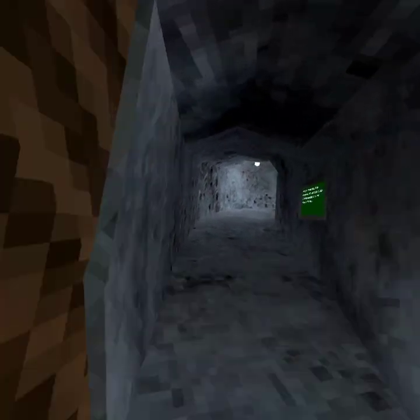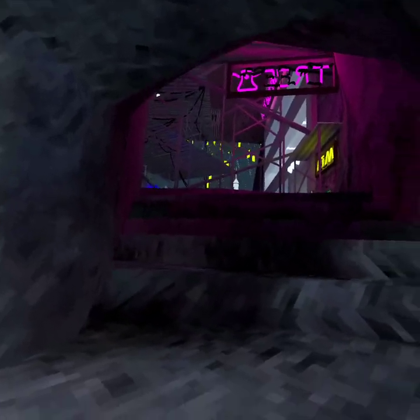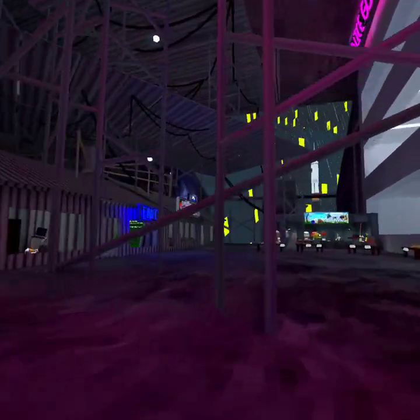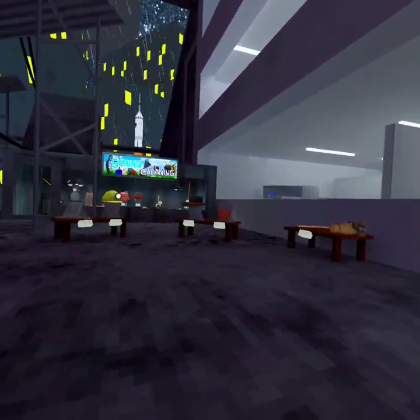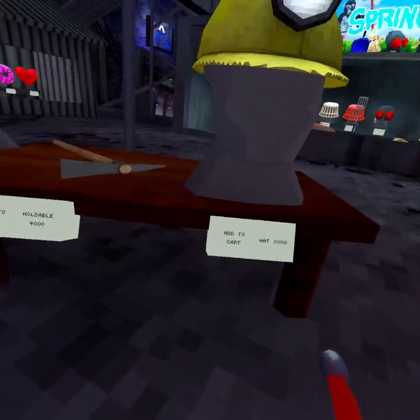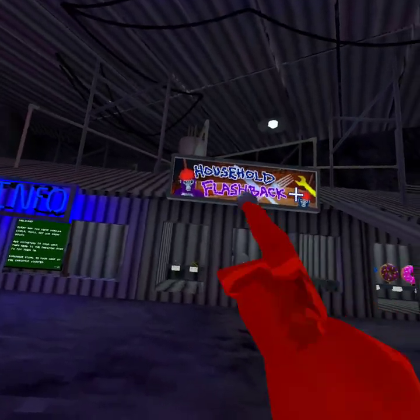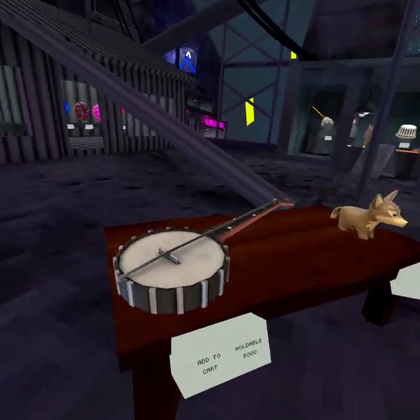I'm gonna check out the cosmetics because maybe they'll give us a little bit more info. Oh whoa whoa whoa — this is like a wild west update, bro. We've got a miner hat, a pickaxe, and a little house refresh. Cool — and a banjo!